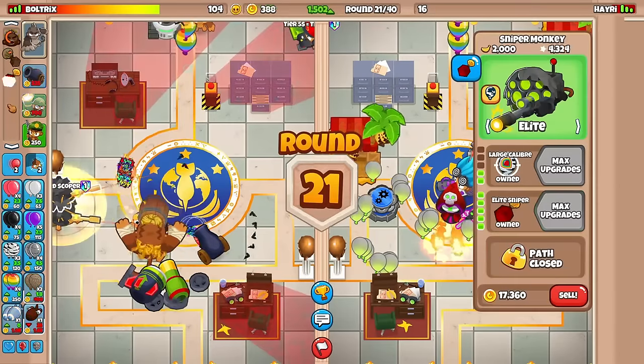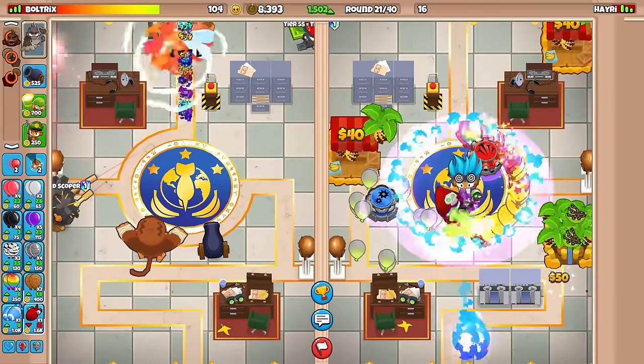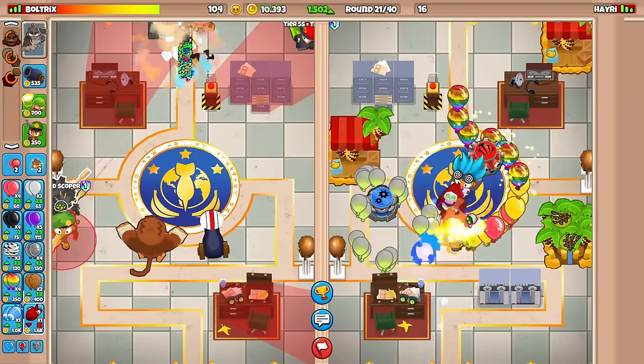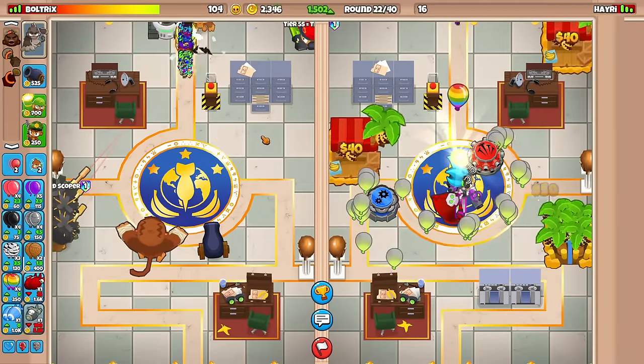We're fine against those. Use that ability — little greedy on my behalf, but hopefully it ends up paying off. With Tower Boost and Level 3 as well, Pat just pushed all those back, and then the Balloon Impact was able to clean up the Ceramics. Maybe we didn't even need that — I don't know if it was overkill or not, but it's now Round 22.